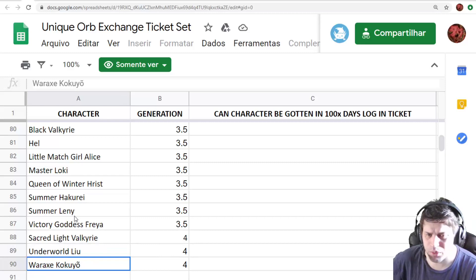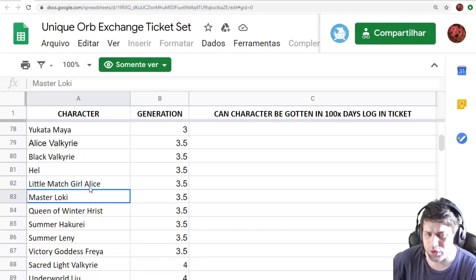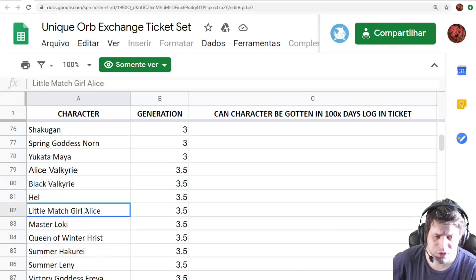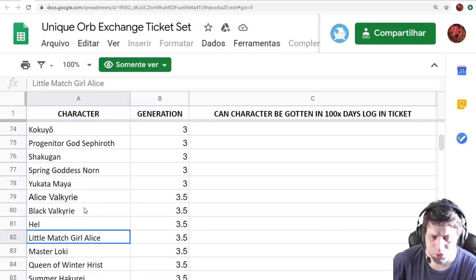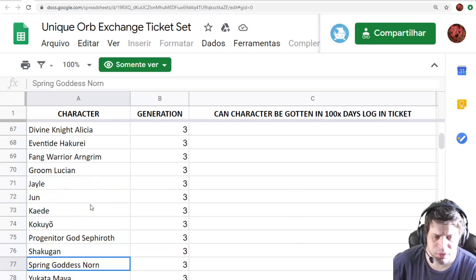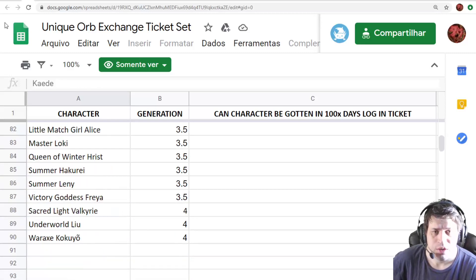Those are my recommendations, depending on which characters you have. Some of them do not fare very well in the future — Little Magic Girl Alice is a tank but is not very future-proof. Alice Valkyrie is not so good either. Yucata Maya and Spring Goddess Norn are strong, but only if you don't have any other options. Try to choose between the higher generations.